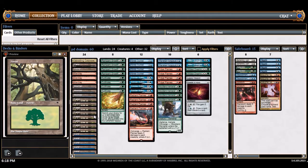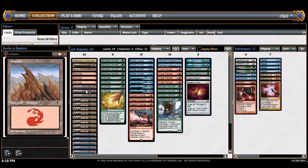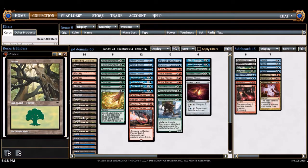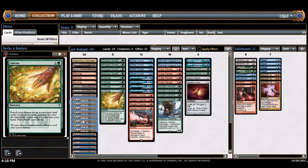I didn't use Frank Karsten or anything like that — I just knew I wanted green early and red around turn three to four. The vivid crags count kind of as all sources, but they're actually best on the first turn because they just make extra green mana. So I have like 11 sources of green mana for turns one and two.